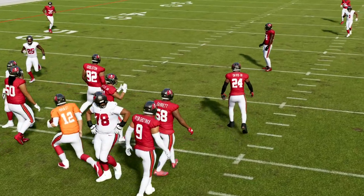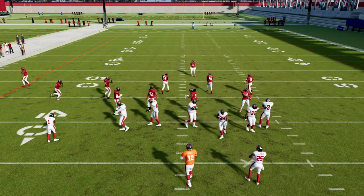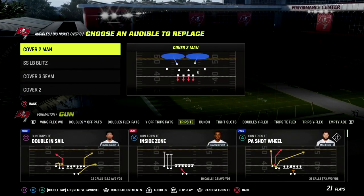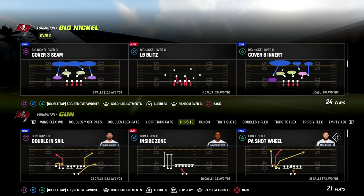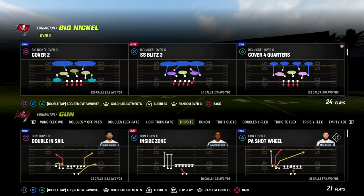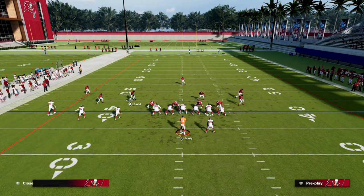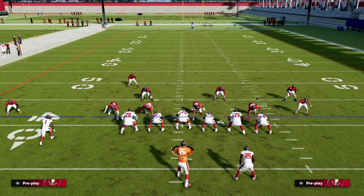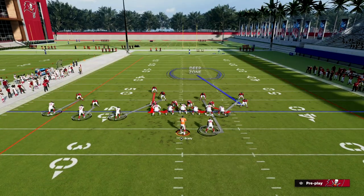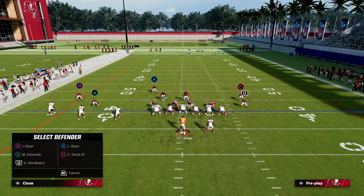That's how you can do this out of WS Blitz. Another thing I'm fond of this year is a concept I was doing last year that's also really good now: come out in a basic zone play like Cover 2, then audible into the play you want to run — so you audible into WS Blitz 1. Now if you look, we're in a pretty good spot with nothing really wrong with this defense.